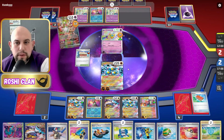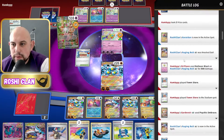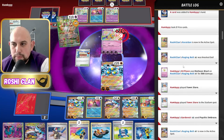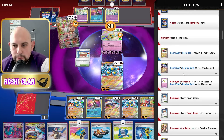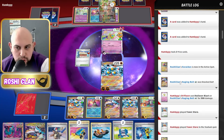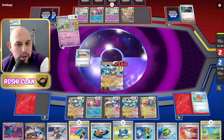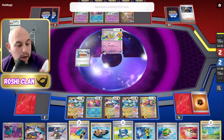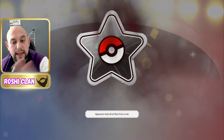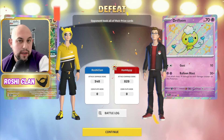Yeah, I should have just killed that. But even if I'd killed the Drifbloom last turn, it would have had enough to knock out my Raging Bolt anyway, so no matter what, they probably would have won. This Drifbloom did 300 damage to my Raging Bolt — that put them to two prizes left. They KO'd my Raging Bolt which put them to two, then KO'd my Cryodon. I'm showing you where this deck is good and where it's going to struggle. Don't forget to hit all those buttons and I'll see you on the next video.